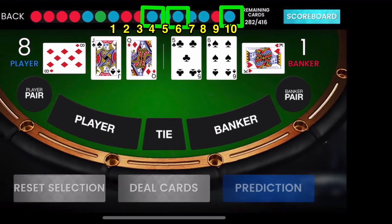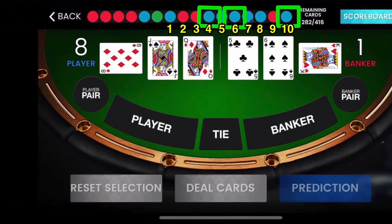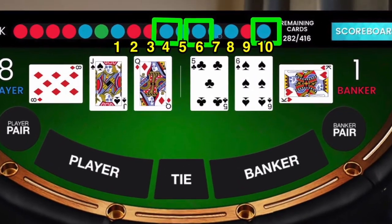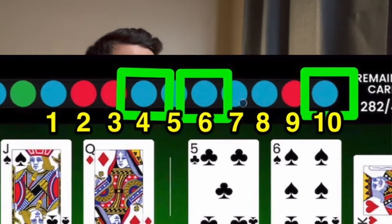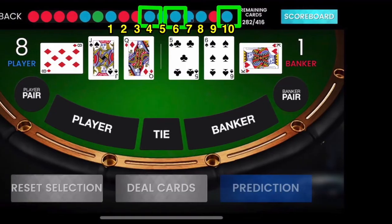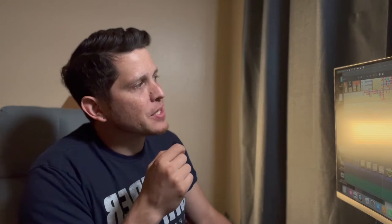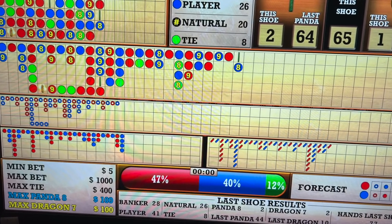This first slide is from an older video — check it out, the link should be in the description. You can see a blue dot then a green dot at the far left showing the hand history. We count the hands: it hit on the fourth, sixth, and — what do you know — the 10th hand. I'm not going to get into the math, we've done that plenty of times. The point is: it happens. There's your proof — the 10th hand.